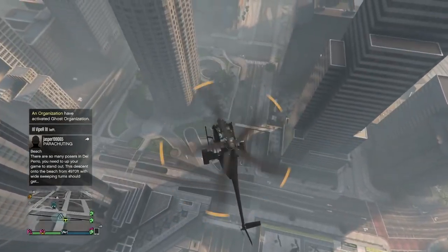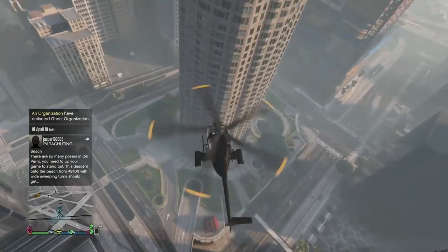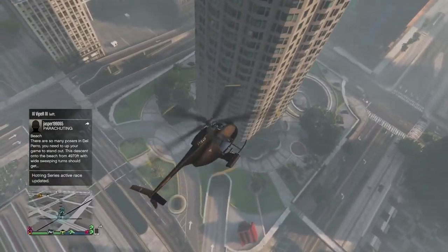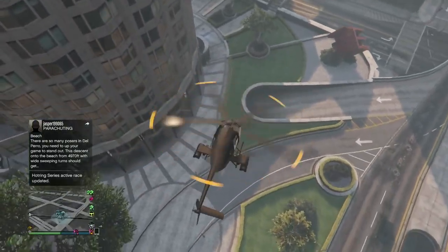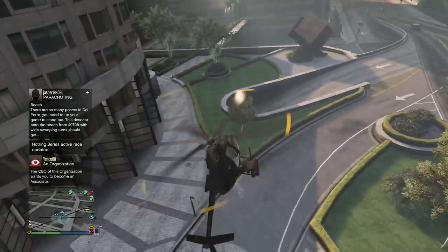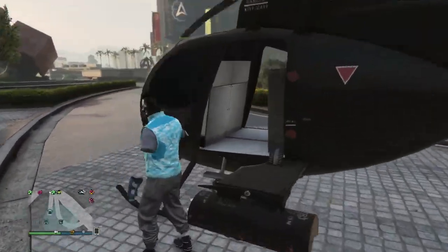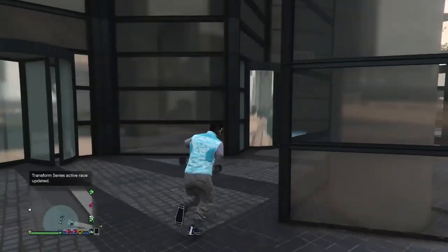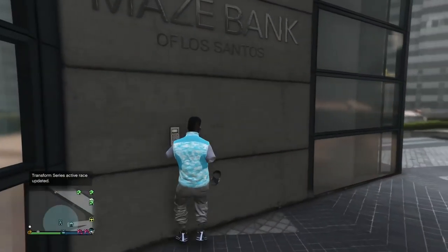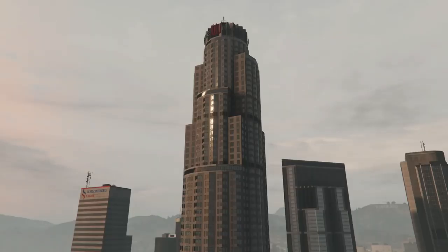This video is all about how to obtain the black duffel bag from the job called Asset Seizure. After the Doomsday Heist DLC, Rockstar made it a little bit more difficult and inconvenient to actually get the duffel bag, as well as using it in general and switching outfits. In this video, I'm going to show you first how to get the duffel bag, how to save it, how to transfer it to outfits, and then what to do to get around the little inconveniences that they put in our path.